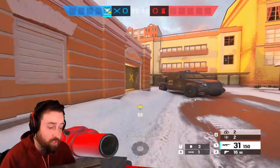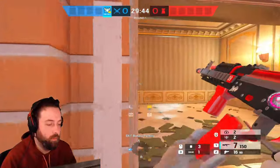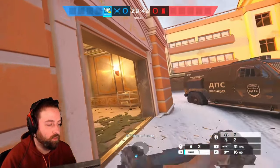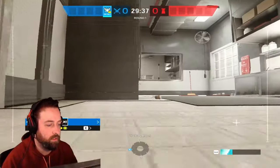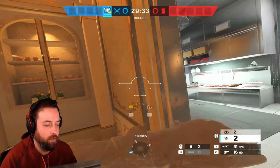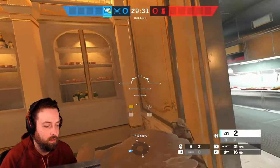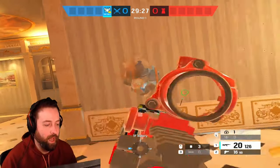Let's say you guys do a normal round as Zofia. We're pretending we're pushing the kitchen site. I'm going to drone to clear out the bakery — bakery is clear. They have a shield there like I showed you guys — shield's destroyed, I fall back.